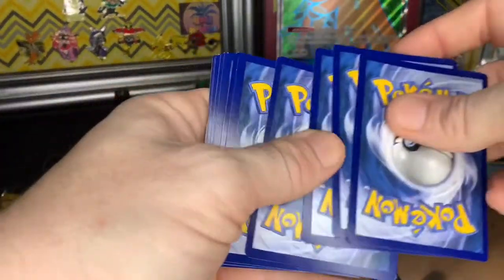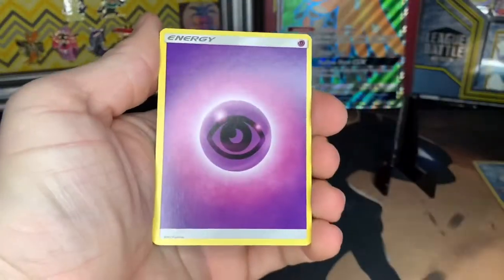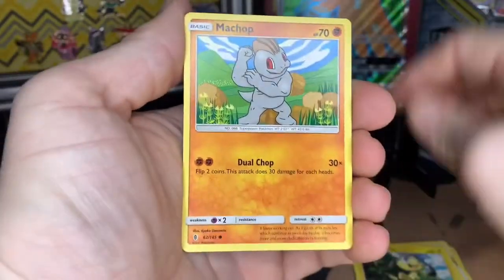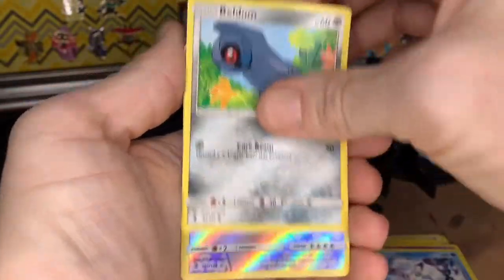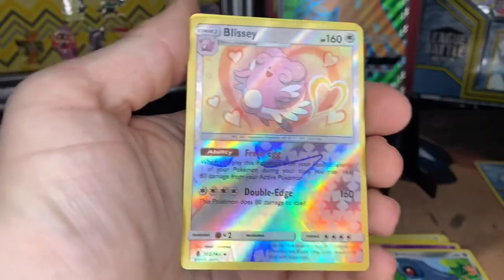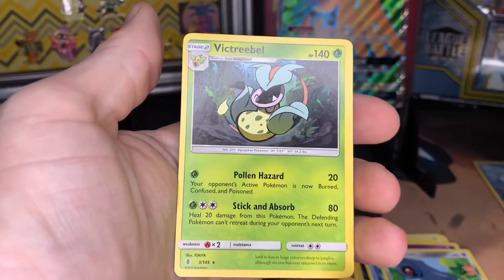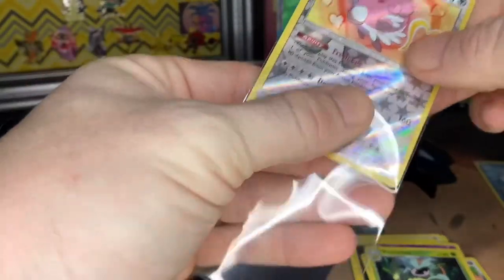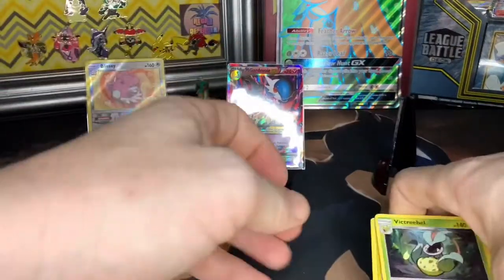Alright, Guardians Rising again. I need to stop looking at the back of the cards — I just want to be surprised. A psychic Swoobat, Dewpider, Komala, Helioptile, Machop, Slowpoke, Joltik, and Voltorb build on nice. Reverse holo rare Blissey — that's still a good pull, still miscut a bit — and then a Victory Bell! Oh my gosh, look at that! That's a cool one I don't have. So I actually got a good pull out of a green code card — it's a reverse holo rare.